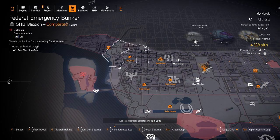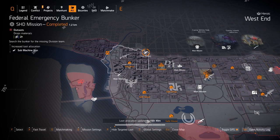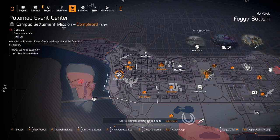Assault rifles at West End if you want to farm for the Mechanical Animal, Future Perfection, the Maniac, or the Burnout named FAMAS. You can also get the Chameleon exotic assault rifle or a top-tier one like the FAMAS, Military AKM, Police M4, or Carbine 7. We got some machine guns at Federal Emergency and over here at Potomac Event Center.